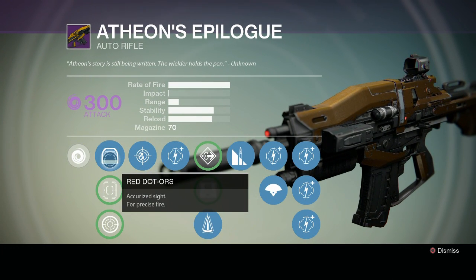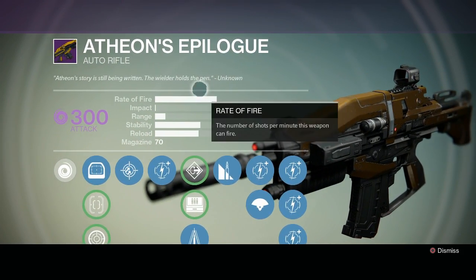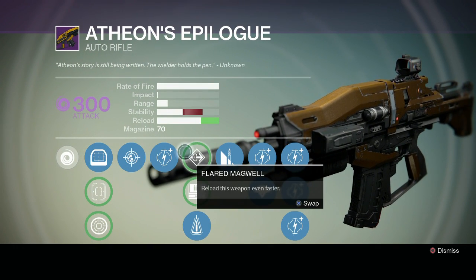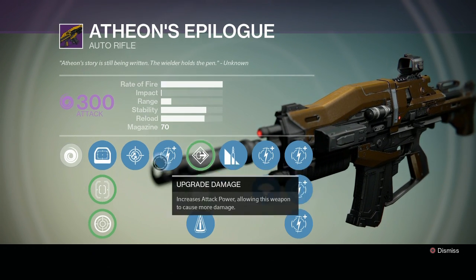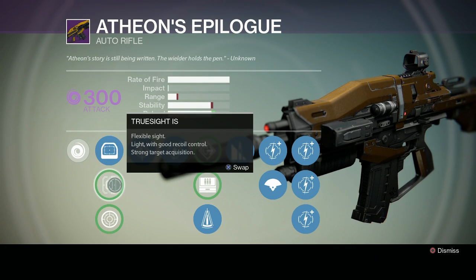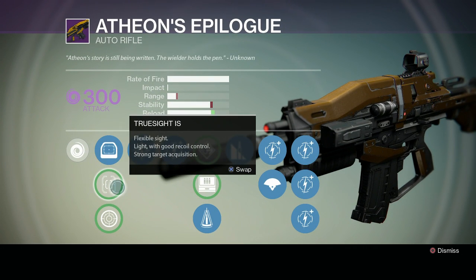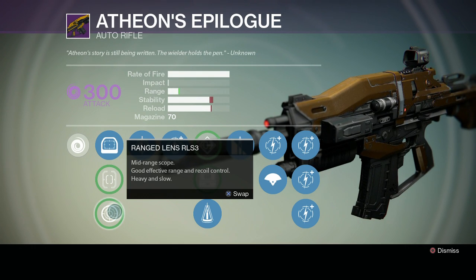Going down the rifle, we have a number of sights. I'm not sure if every single one of them spawns with the same parts, but I do know that between mine and a friend's, it did require different materials to upgrade. I don't know if that affects the parts themselves, but from the looks of it, it did have the exact same bonuses and perks within it. So we're going to go down the tree a little bit. We're looking at Red Dot Ore's accurate sight. We got another one that is a flexible sight, light and good recoil, which will basically increase your reload, but it'll decrease your range and stability. Then we're looking at another that increases range, but lowers stability and reload.